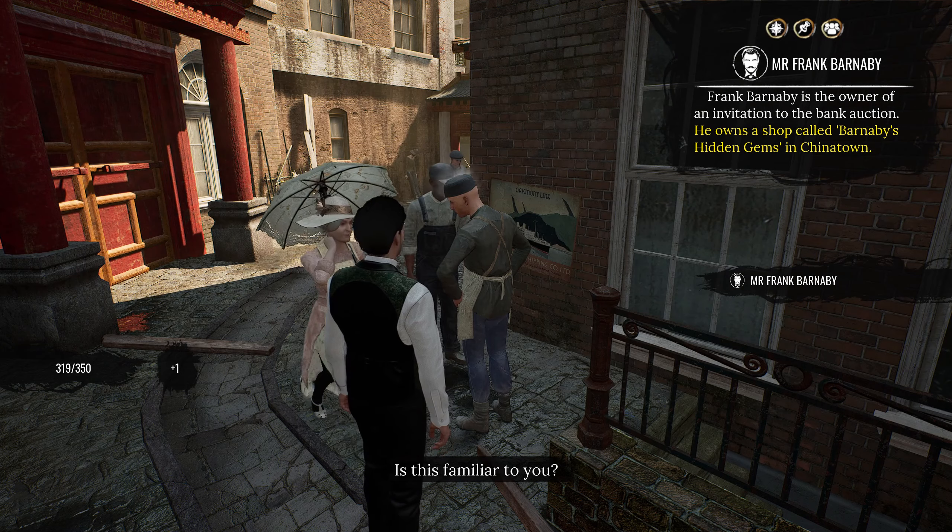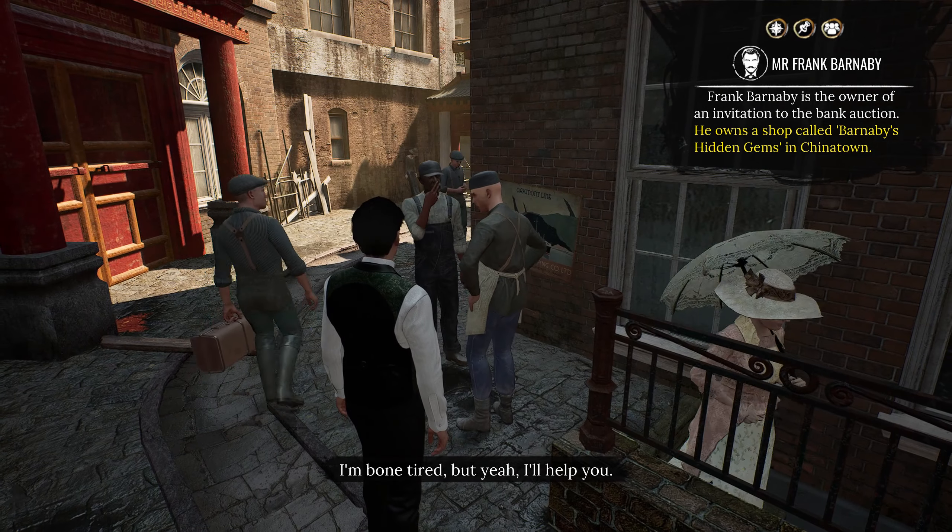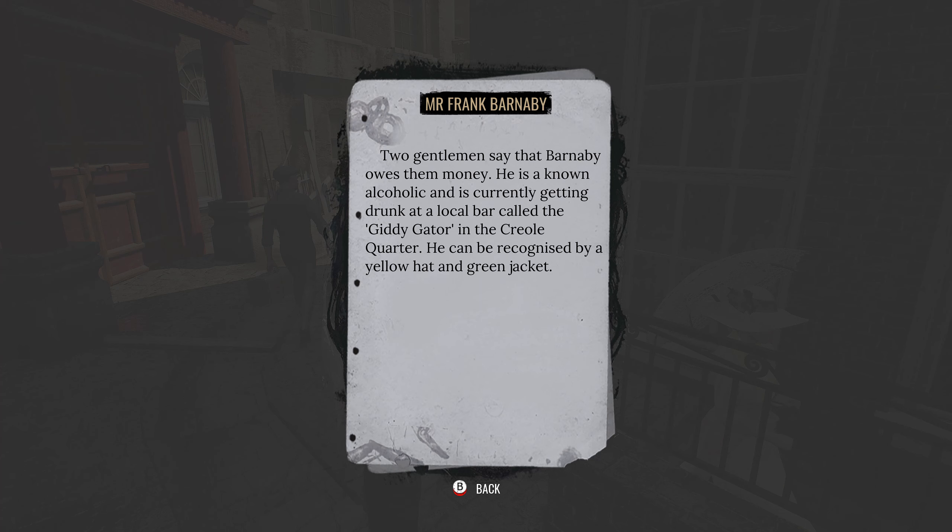Is this familiar to you? I'm bone tired, but I'll help you. Mr. Frank Barnaby - two gentlemen say that Barnaby owes them money. He is a known alcoholic and is currently getting drunk at a local bar called the Giddy Gator. We ran into that already! In the Creole Quarter - he can be recognized by a yellow hat and green jacket.